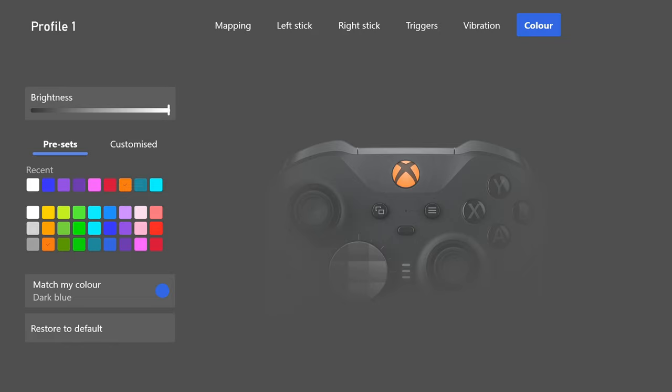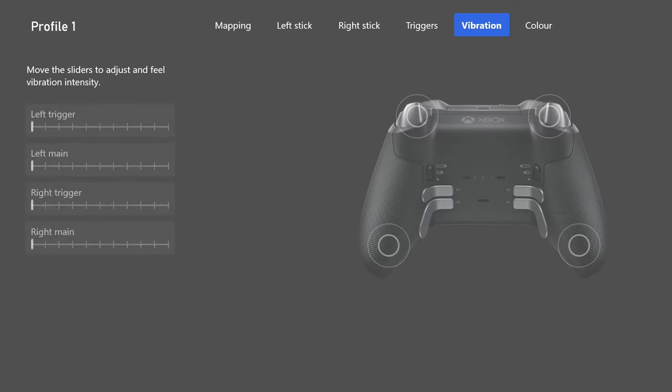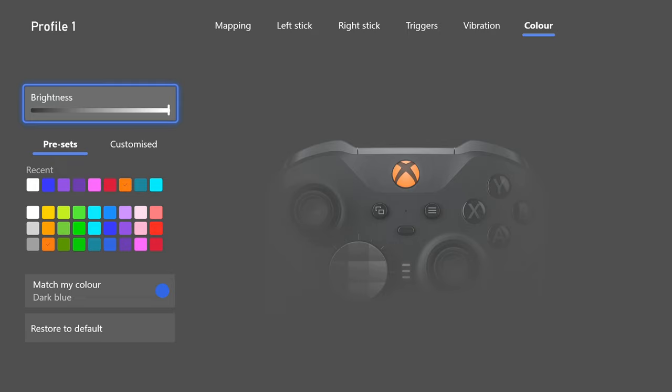On to thumbsticks. On the left thumbstick, I have the short ringed domed thumbstick. It's comfortable for me and feels nice when I push on it. That's the main thing — you want it to be as comfortable as possible. The whole idea of setting up the Elite Series 2 controller this way is about being comfortable while playing. It reduces stress on your hands and makes things like using paddles easier instead of moving your thumb from the thumbstick to the buttons.